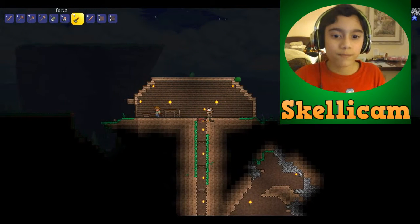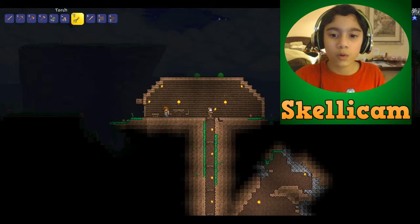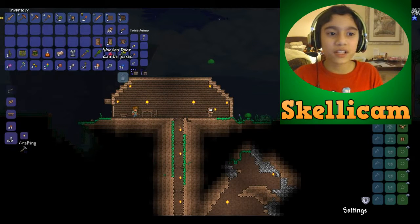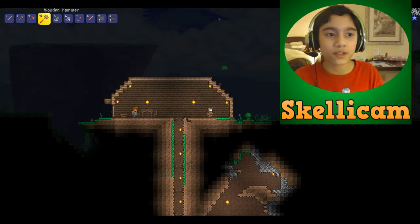I'm going to make the house symmetrical. I'm going to place this here and I'm going to place a dirt block here.